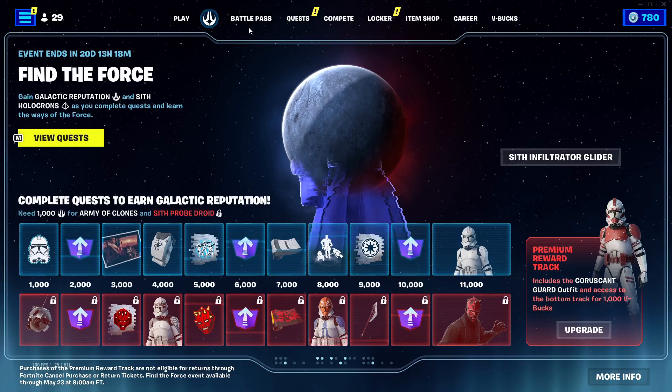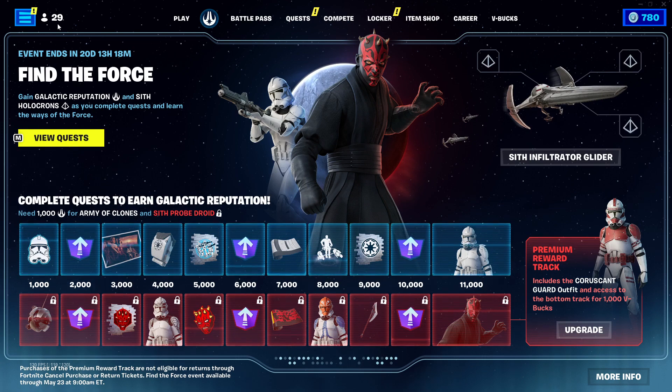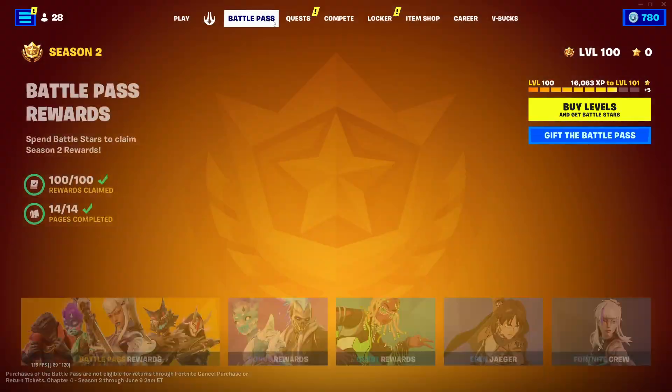What is up YouTube, welcome back to the video guys. In today's video we do have some new Star Wars challenges. As you guys can see, it says event ends in 20 days, 13 hours and 17 minutes. Find the force, gain galactic reputation and Sith holocrons as you complete quests and learn the ways of the force. Here we have a bunch of pretty cool quests to get the force stuff, so let's see what it is.